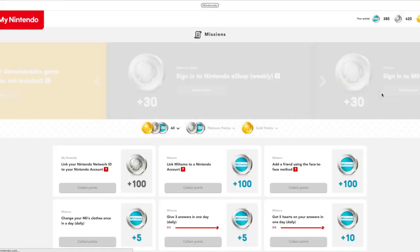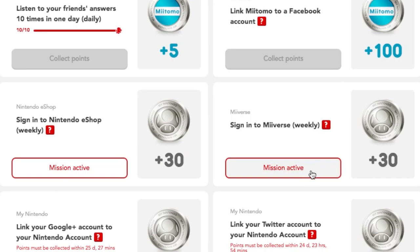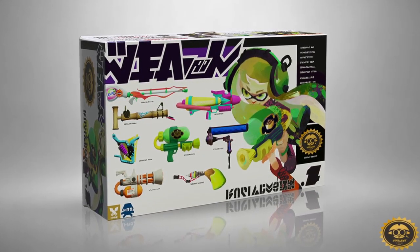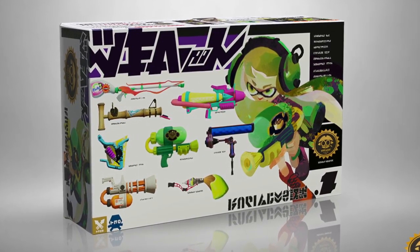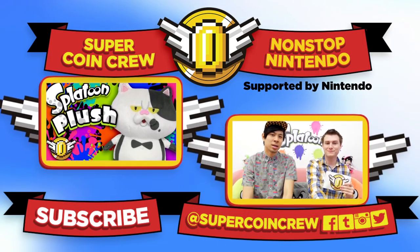Make sure you're logging into My Nintendo every week, logging onto the eShop every week, and checking Miiverse every week — you're going to get bonuses. We did a full breakdown in our last Miitomo tips and tricks video, so definitely check that out. Pick up Splatoon if you're not playing — Sheldon's Picks go live tonight, April 12th, 7 p.m. PST. It's non-stop Nintendo right here on SuperCoinCrew, so subscribe and join the coin!